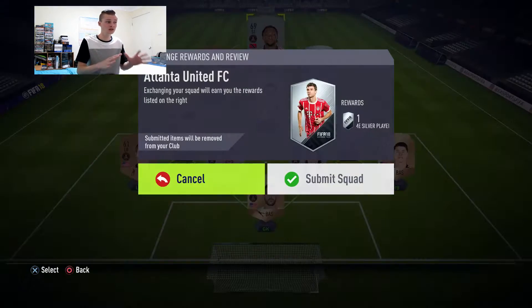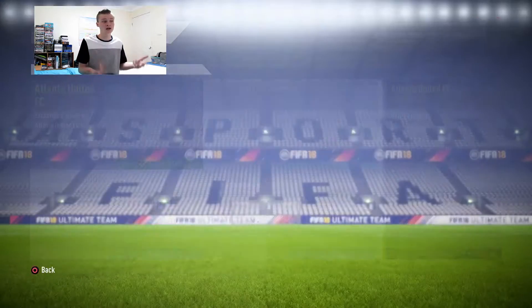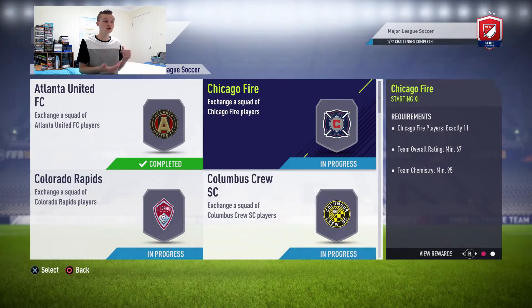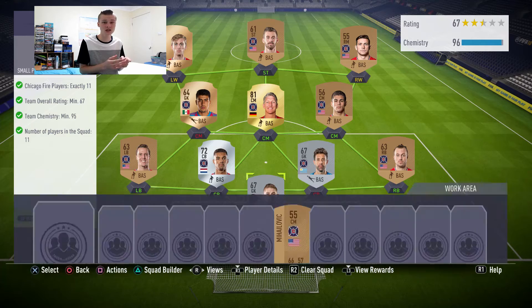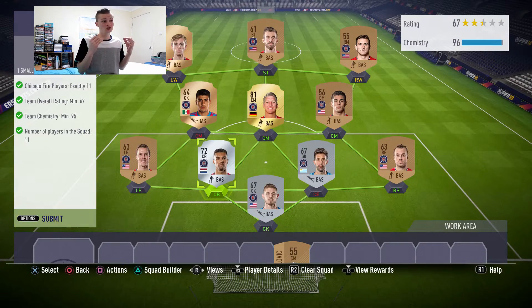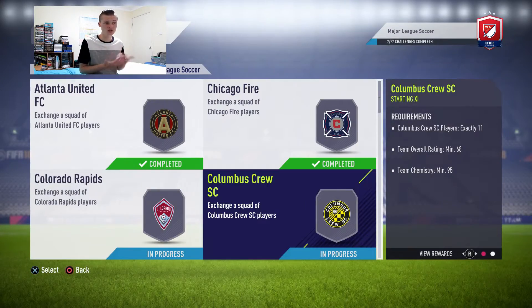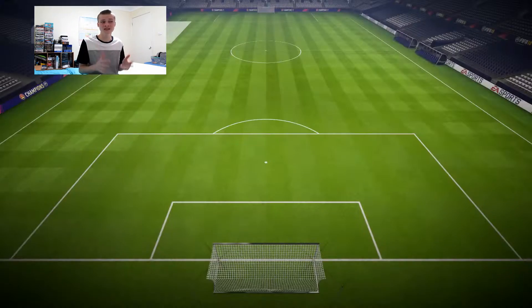So the first one, Atlanta United, wasn't too expensive, which is good. Chicago Fire - I had a lot of the players from Chicago Fire, I just had to buy Schwansteiger to get the rating up, so that's Chicago Fire submitted. Now we get into Colorado Rapids, that's the next one and that one's pretty cheap too. Most of the teams are probably less than 10k each.